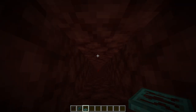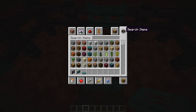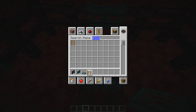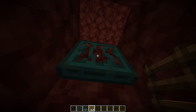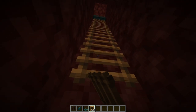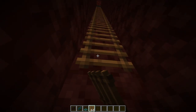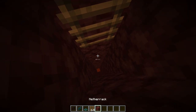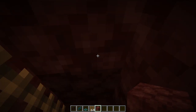Now we want to go down 16 blocks, including this block right here. You're also going to need 15 ladders. So count down 16 blocks including the starting one, and we want to stop there — perfect.